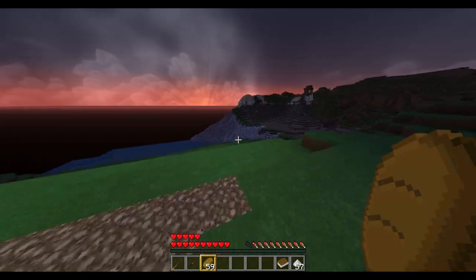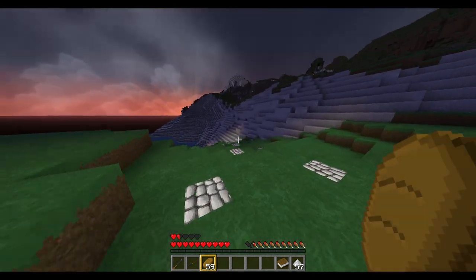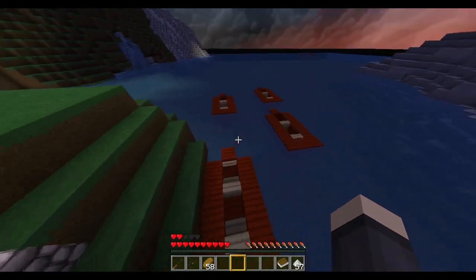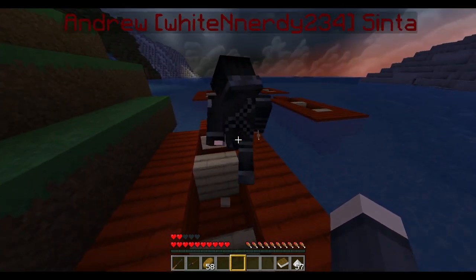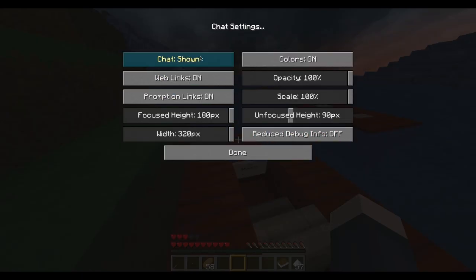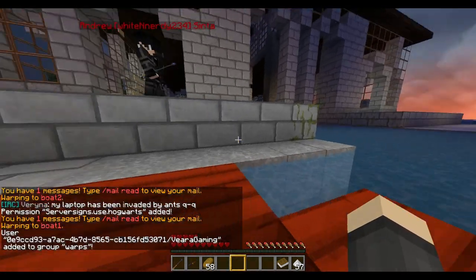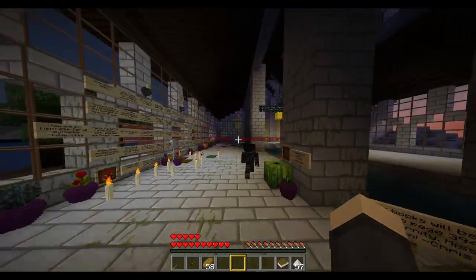Walking down the hill — be careful as you can take fall damage. You can take the path around if you prefer. Right-click this sign to turn the track back on, keep your chat on, right-click the sign again, and now we're at the boathouse.